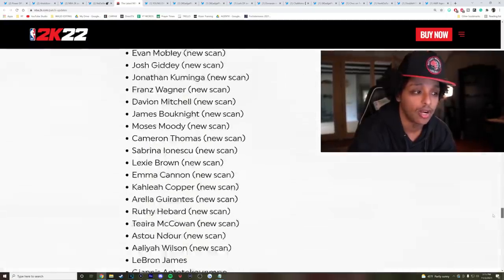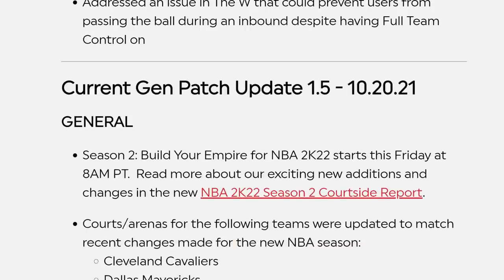These patch notes go on forever. The way 2K organizes patch notes is crazy because you would think this is one big patch note. No — if you scroll down enough, they just compiled previous patch notes in the same file. Why would you not just separate them so it doesn't look like one long document?